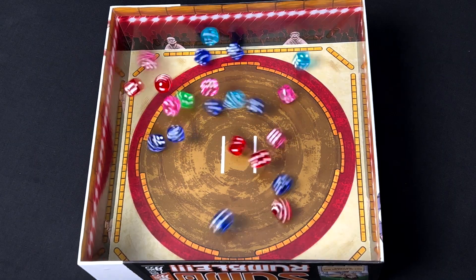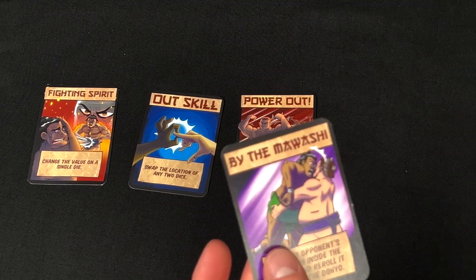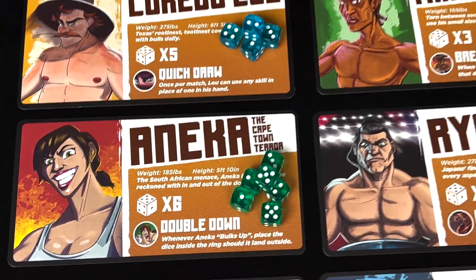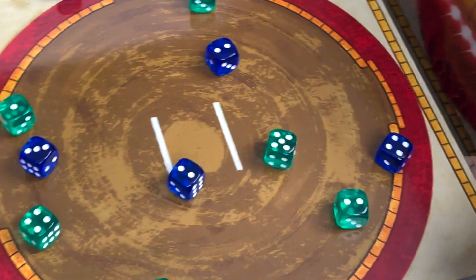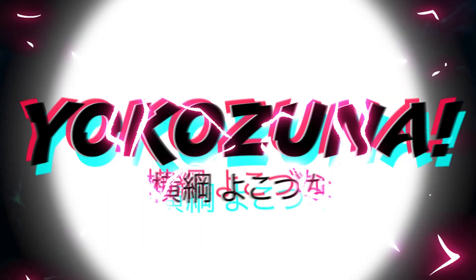Push, pull, flick, and toss dice to prove you have what it takes to become a true sumo champion. Use custom-crafted hands of skills to gain every advantage possible. Players choose wrestlers from around the world, each bringing unique skills and dice to their matches. They then craft hands of skill cards to unleash in the ring. The player with the highest value of dice in the ring at the end of the round is the winner. The competitor with the most wins after five rounds is crowned the grand champion, or Yokozuna.